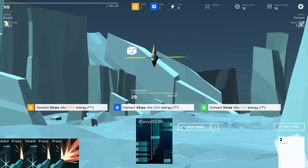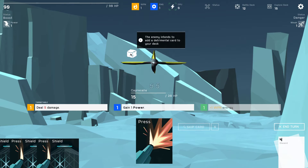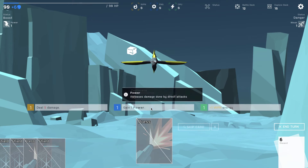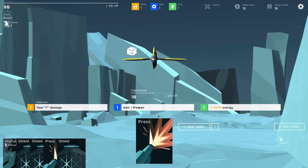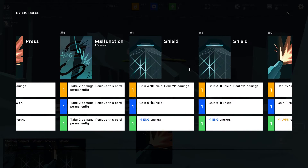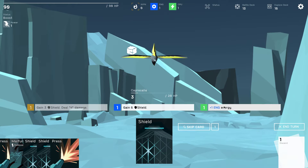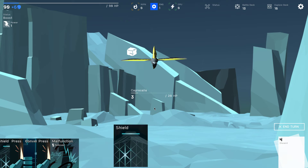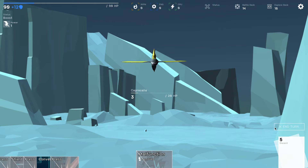Malfunction — take two damage, remove this card permanently. Not too bad. Deal seven damage, gain one power — nah skip me. Give me the shield. They're filling us with malfunctions — great. I have to use energy to use this card. Let me do this one, take one weapon energy. I don't know why I even wanted conversion so bad — let's just kill it. I don't know what I was thinking.